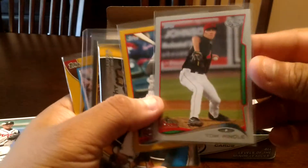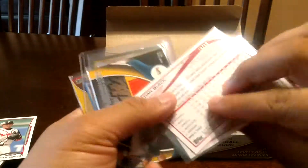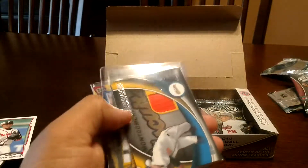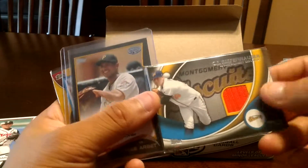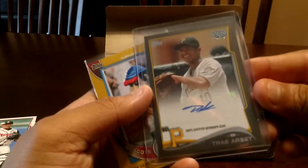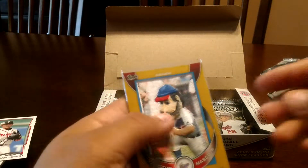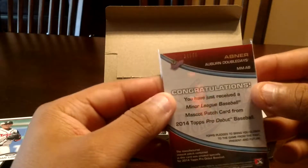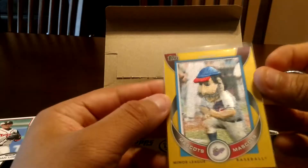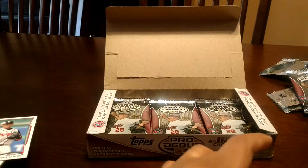I got a Tom Whittle number 25, and then I got a Dan Black number to 50 — some nice number stuff right there. And then I got CJ Reifenhauser, not numbered. I got an auto right here — Trey Arbit, it's not numbered but pretty cool. It's a sticker auto. And then I have an Abner mascot for the Auburn Double Days and that's numbered to 50. This is where the video actually cut off — when I pulled this right here.